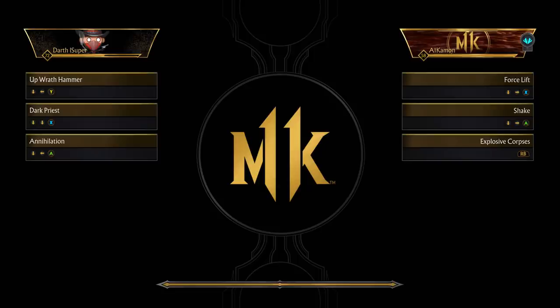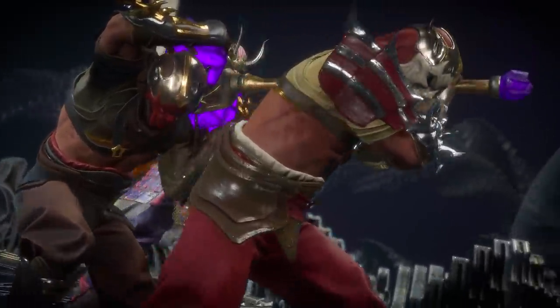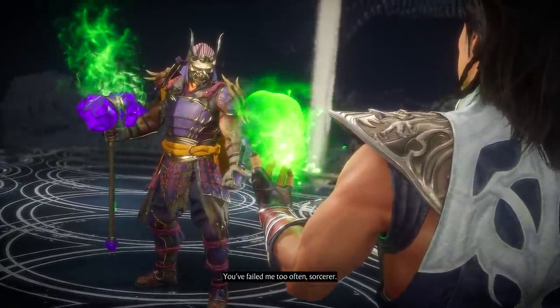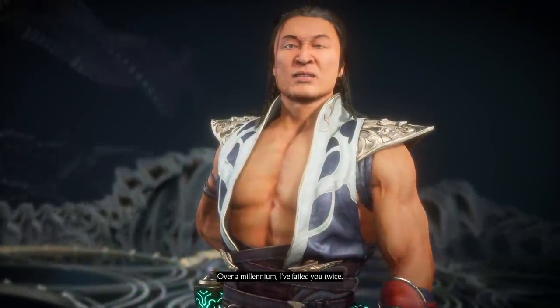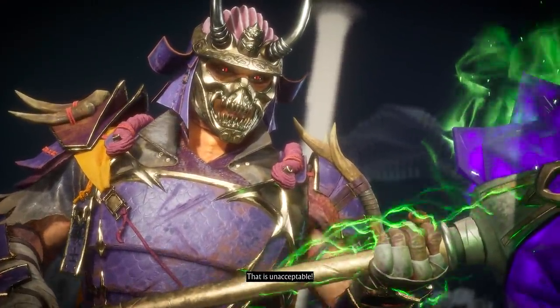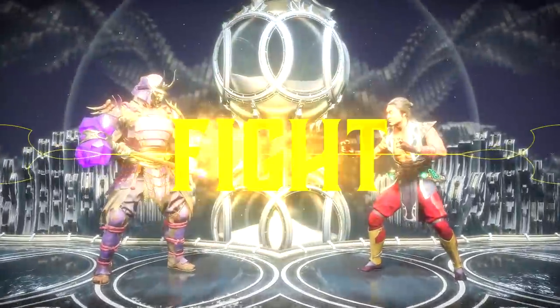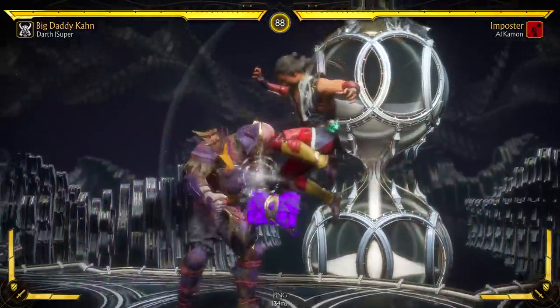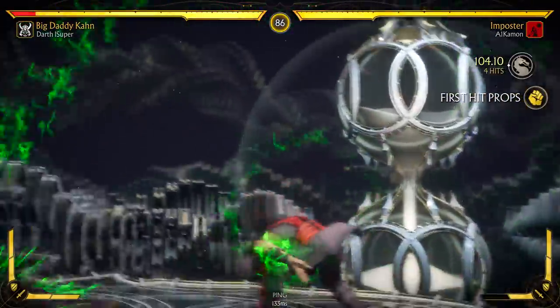So now I'm using up wrath hammer, dark priest, and annihilation. Dark priest also activates and recovers faster. 'You soul is mine.' 'You failed me too often, sorcerer.' 'I failed you twice — that is unacceptable.' Damn, that is strict. He's a strict man.